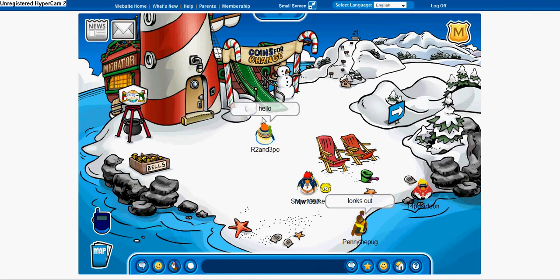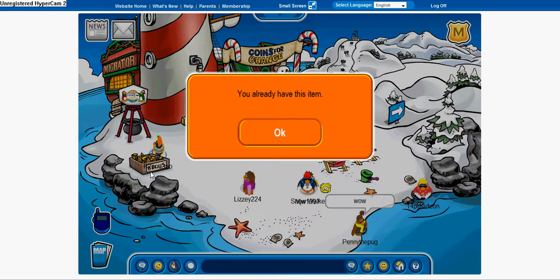And now let's take a look. Rockhopper's here! Coins for Change is here! Also, you can receive this free bell — I already got it from last year.